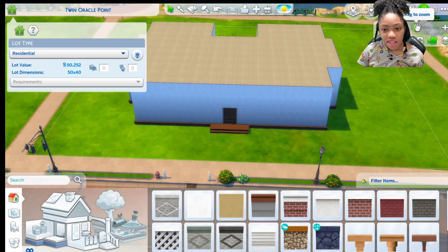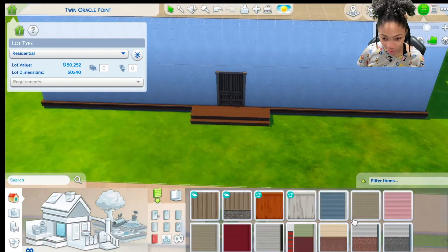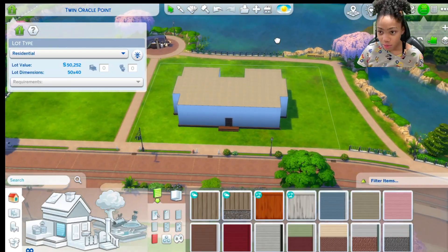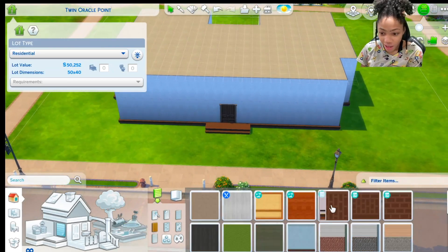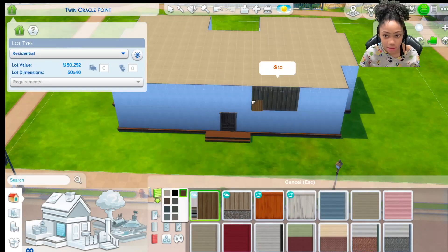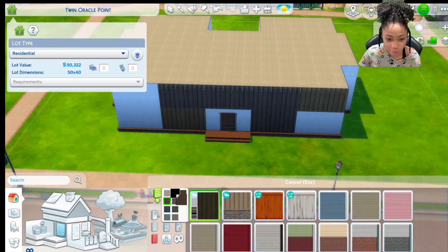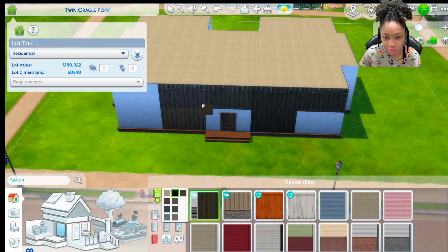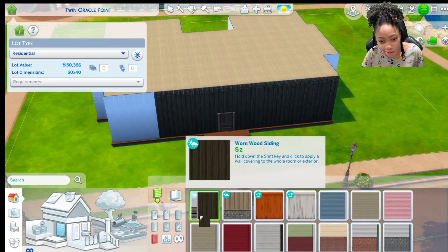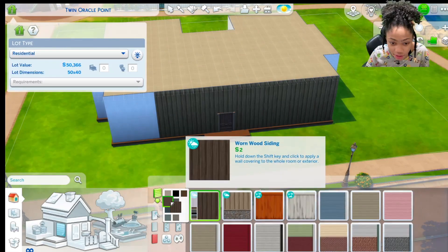For this house I'm thinking log cabin — really big, out in the woods. That's like the best thing I can do. I might use the same material I used for my log cabin before. I used this one and I feel like it's really good, maybe a little darker. Black isn't exactly black so it still has a wood look. I'll stay with this white one for the trim.